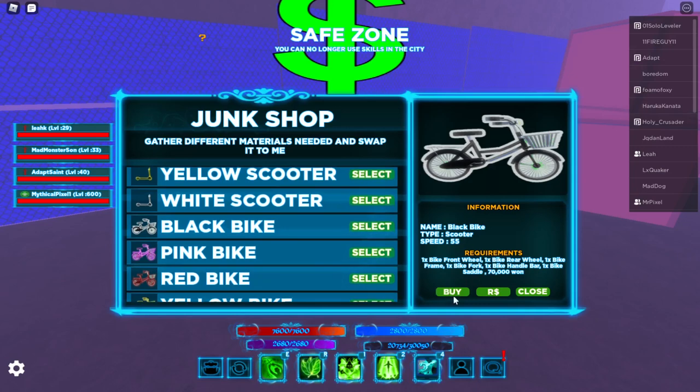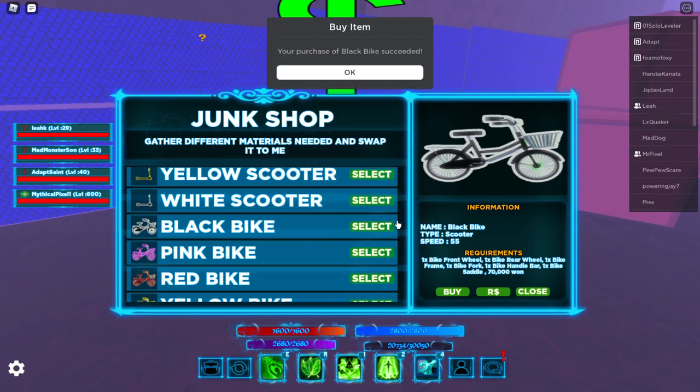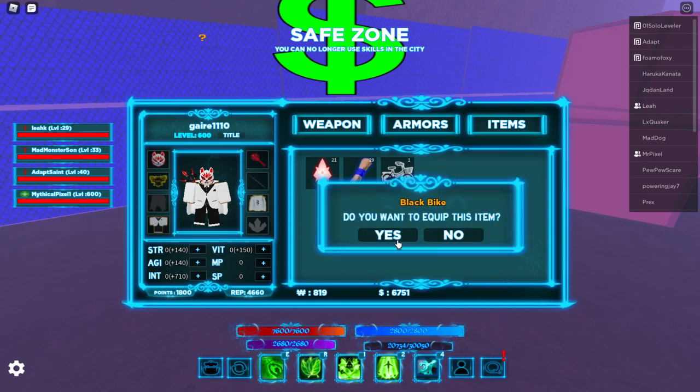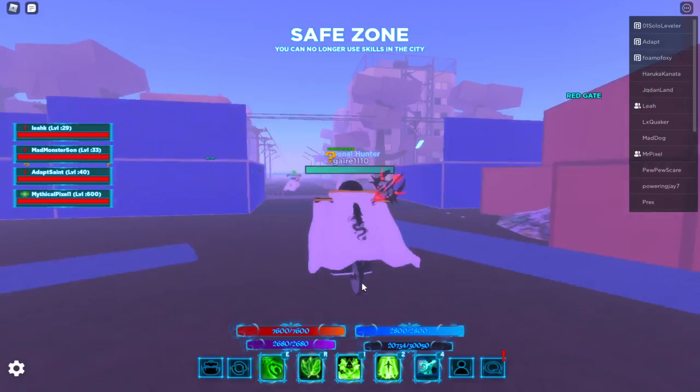Each one has a different price, ranging from 150 to 450 Robux, and they're all different colors with different speeds. I'm going to show you guys how it works. The black bike is 250 Robux — we buy the black bike and it goes into your inventory. It asks if you want to equip the item, yes, and as you can see I have the item equipped. Look at the speed of this!